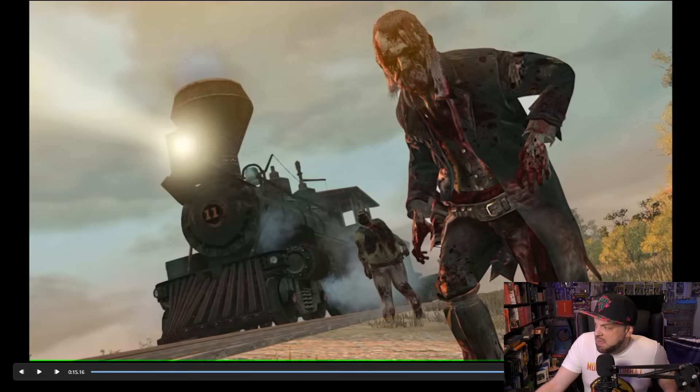Then we have another zombie scene. You can see the detail on the blood and all that sort of stuff. There aren't any major problems with things in the background here — the textures look good, the train looks good. The lighting is very realistic: it's not just a flat beam, it disperses and acts like real light does. Overall, I'm pretty confident in this version of the game and I think it has real potential to be a quality port.